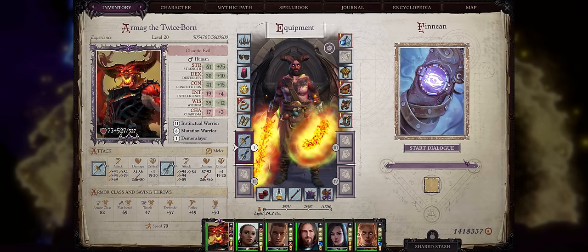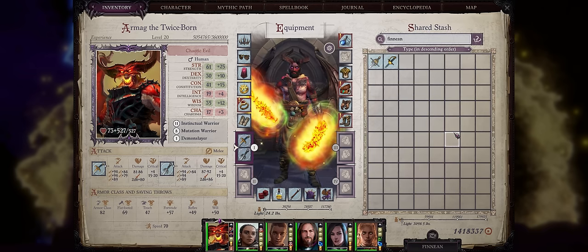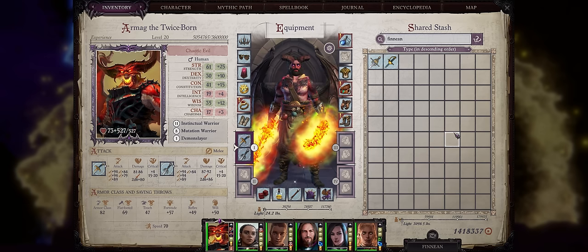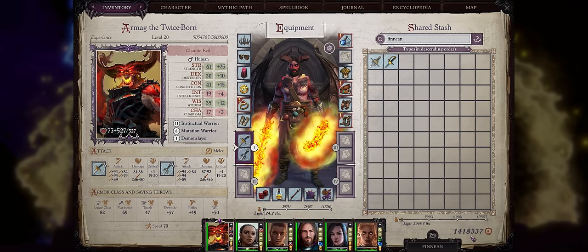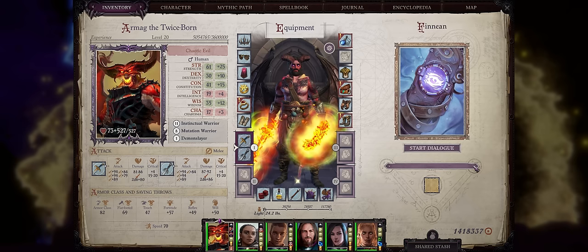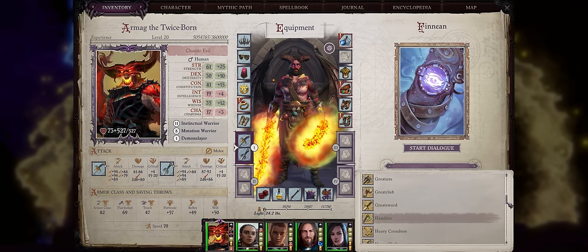Let's first cover how to actually use Finnean. Once you get him at the very first quest in the game during chapter 1, the place where Woljif sends you, be sure to talk with Woljif at the Tyrant Embracement first. You'll get this option at the lower right corner of the inventory screen called Finnean — just click on it, then click on the tab to select what weapon to turn Finnean into. It doesn't have to be the main character; it can be any party member, but only one character can have Finnean at the same time.